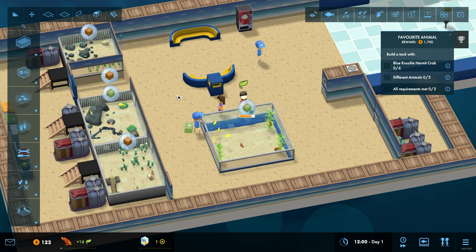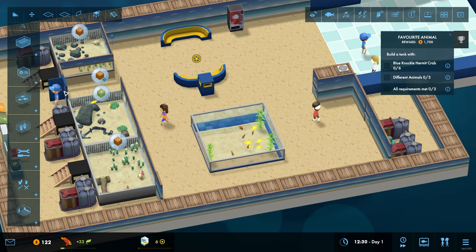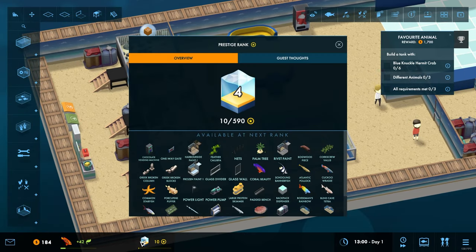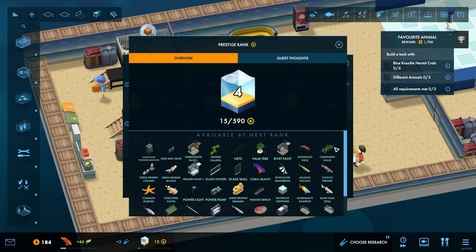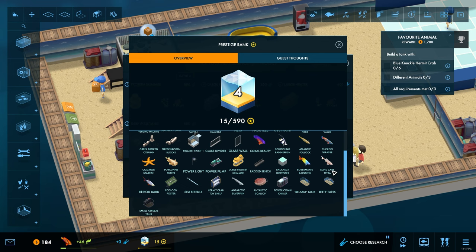We'll go with the flame angel — let's get the rank three stuff done. Is there anything else right now we need to worry about? I don't think there is. We haven't unlocked science yet. We've actually unlocked a bunch of new fish anyway — river paint, bogwood pieces. There's loads of new fish unlocked. We've got chocolate vending machines, one-way gates, hermit crabs, toy shelves, ecology posters, abyssal tanks.